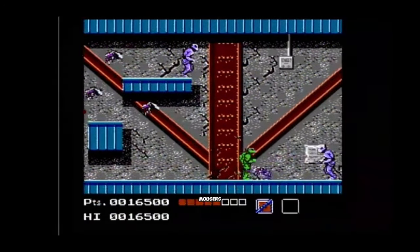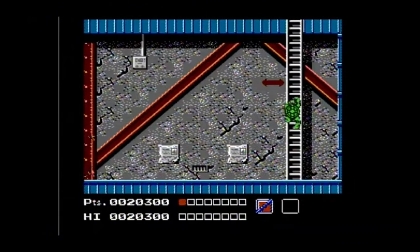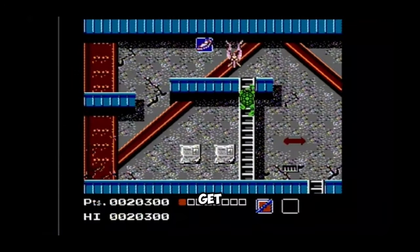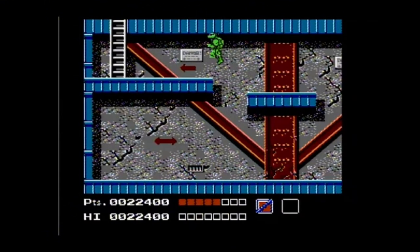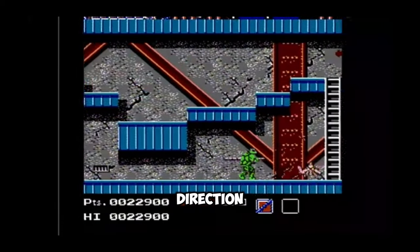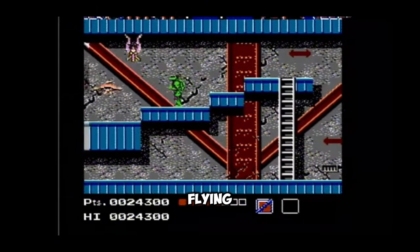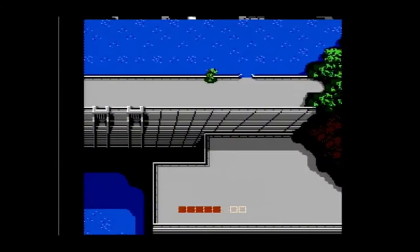Wait here. Kill the mousers and Foot Clan before going up this ladder. I think we should get this pizza. Take out the chainsaw guy. Stop and jump over the lazy enemy. Just hold right while jumping over the enemies and swinging Don's bow in an upward direction. Take out this weird flying eyeball thingy. Climb — more flying eyeball thingies. This jump is tricky.